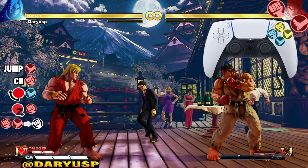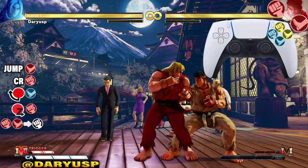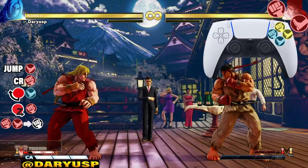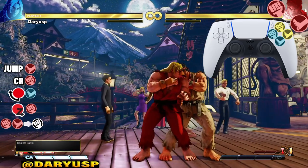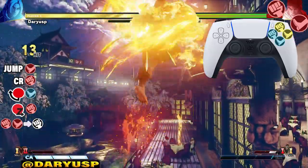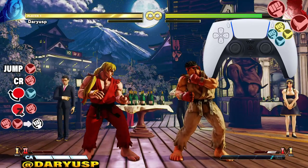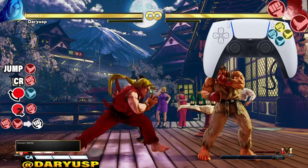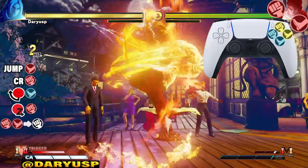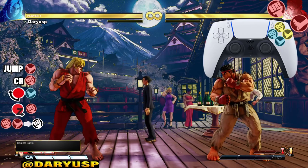After — or rather during — the DP, we want to activate the V-trigger. Normally it looks like that, but if you spam any one of the punch buttons — heavy, light, or medium, doesn't matter which one — you get those extra hits and extra damage, which is exactly what we want. So just start spamming those punch buttons, just like so.